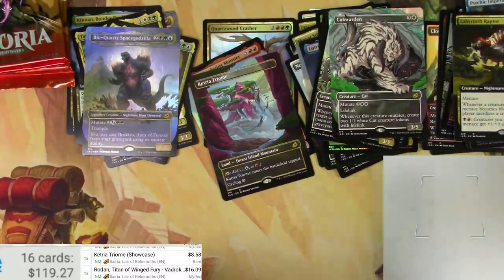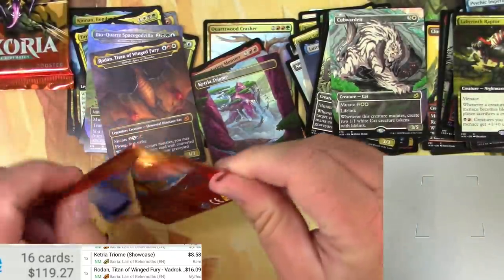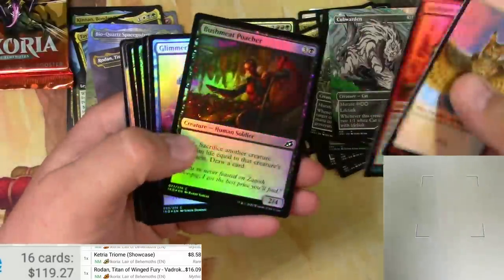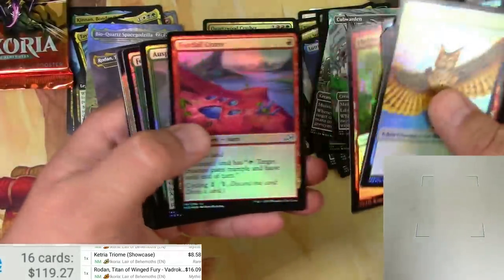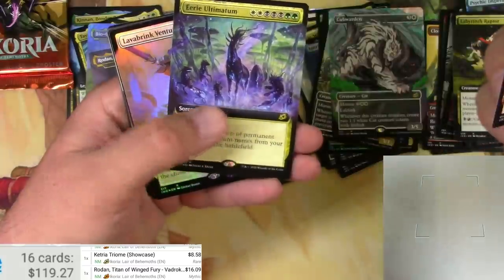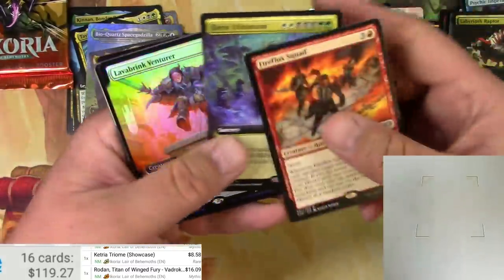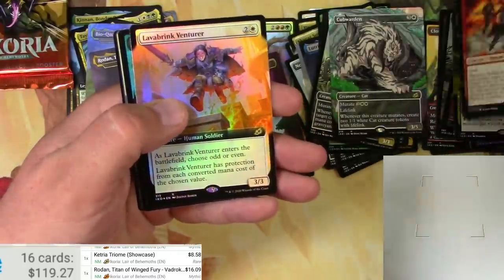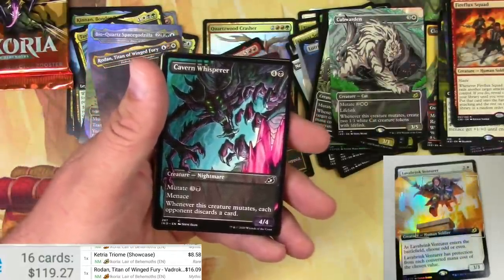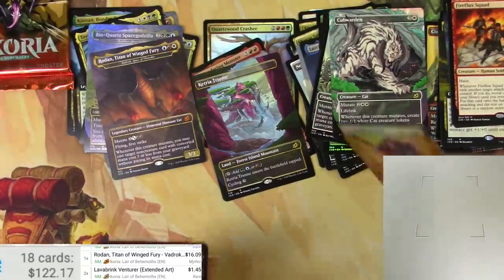Rodan: $16 just on its own in that version. Next pack: Catbird — always get a human on the other side it looks like. Fireflux Squad from Commander. Eerie Ultimatum — pretty nice, I like the art on that. Adventurer showcase style — box topper style — whatever, whatever. Since it doesn't have a border it's hard for the scanner to really see it. It's a buck; the foil might be more.